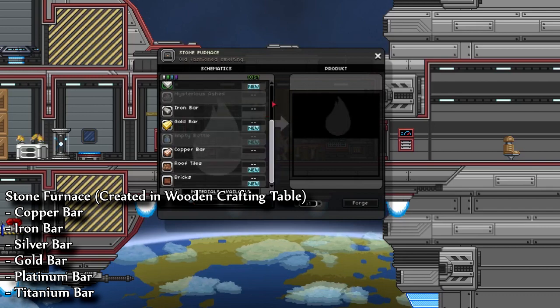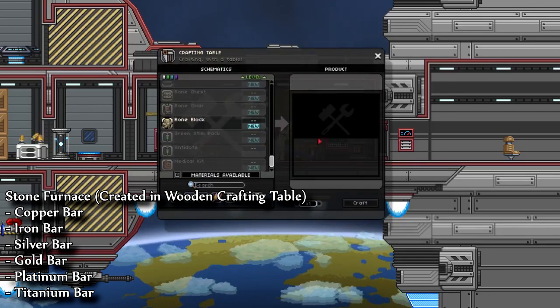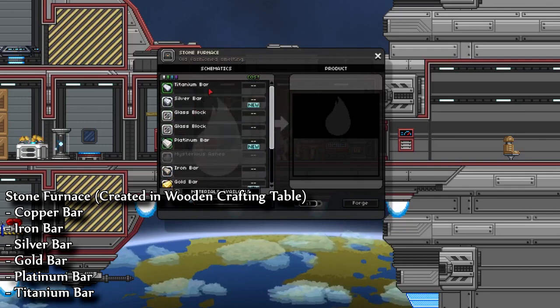Now let's talk about crafting bars. You're going to need the stone furnace, which is created within the crafting table. In the stone furnace, you're going to be able to create copper, iron, gold, platinum, silver, and titanium.